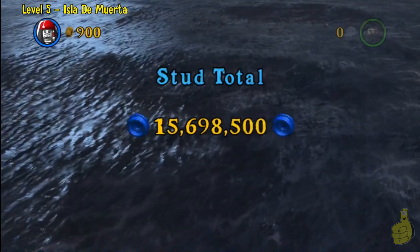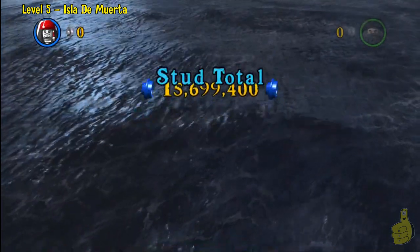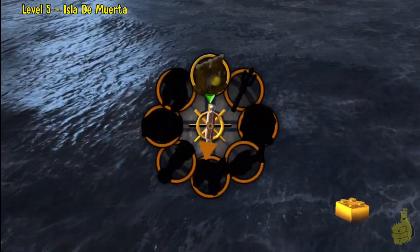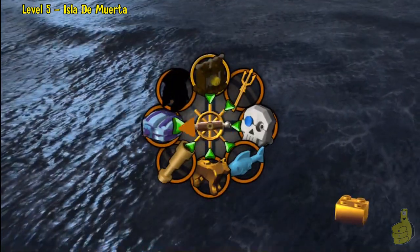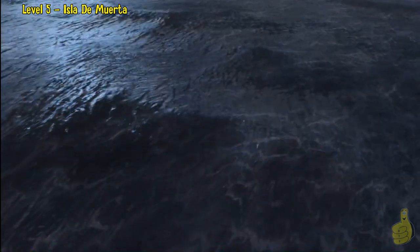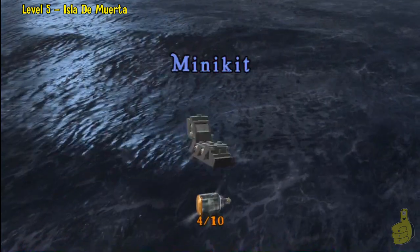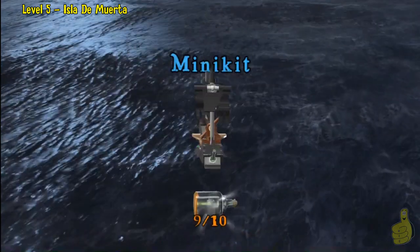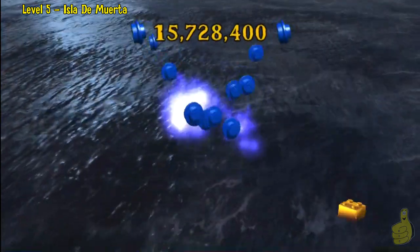We're at the total screen — the moment of truth. Did we get them all? Of course we did, we just showed you. That'll wrap up LEGO Pirates of the Caribbean Level 5, Isla de Muerta, free play. And look at that — 4, 5, 6, 7, 8 compass items and all 10 of the minikits. We did it — for you, for us, and for that glorious platinum trophy.